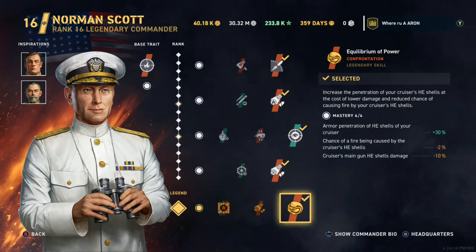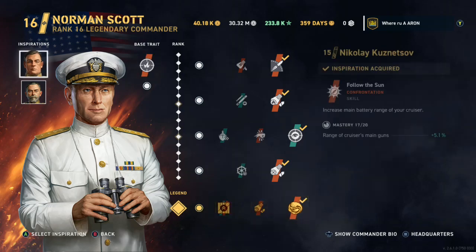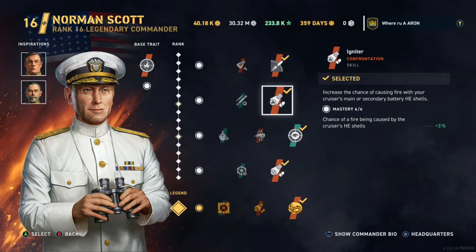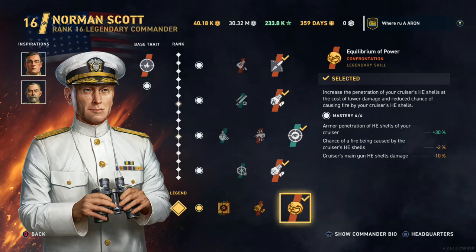With these HE shells they are absolutely devastating to battleships — even angled battleships. This is the perk, and this is basically the Legends version of IFHE. I have Kuznetsov and Andrew Cunningham — or Charles Madden, I mix those two up — as my other inspirations. I just like the reload time and traverse speed on American ships. Equilibrium of Power is the perk you need to select to mimic IFHE.